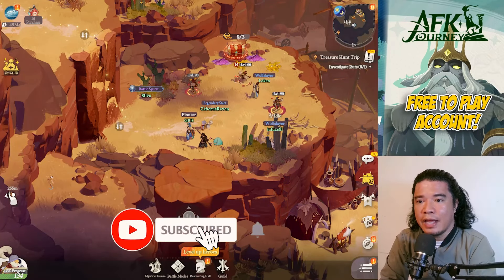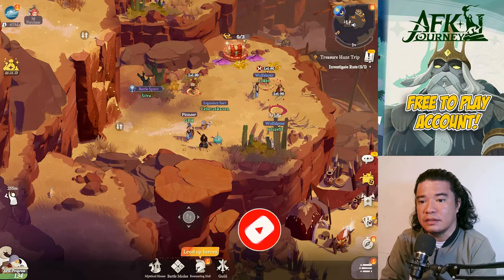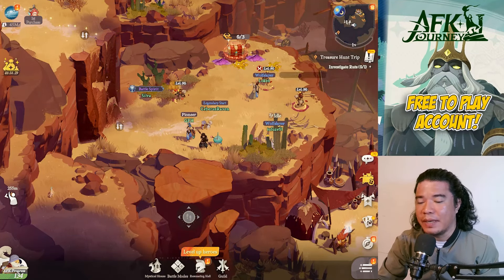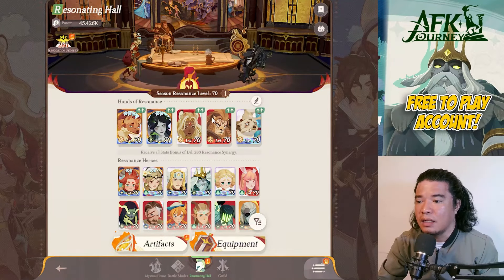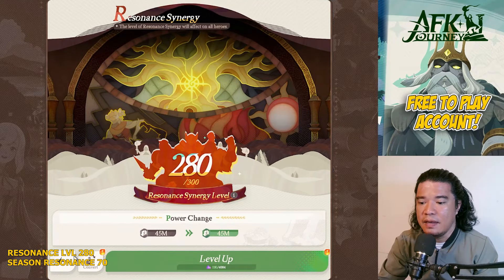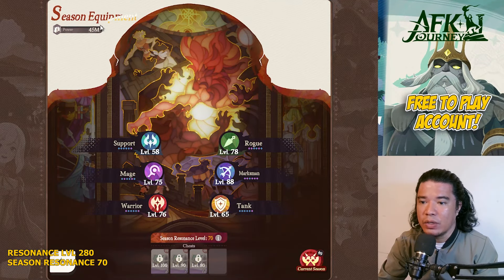Hey guys, it's Gameplay Horizon here and welcome back to AFK Journey. Today we will continue our AFK season stage clearing, starting at AFK stage 135. Let's check first our heroes — my current resonance level is at 170, and my resonance synergy is at 280.